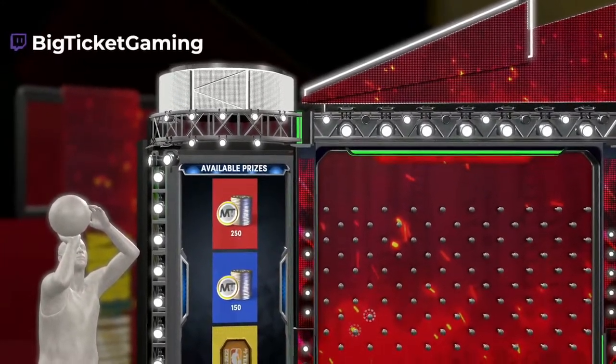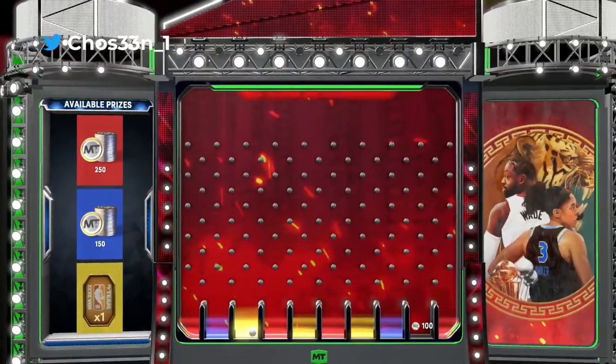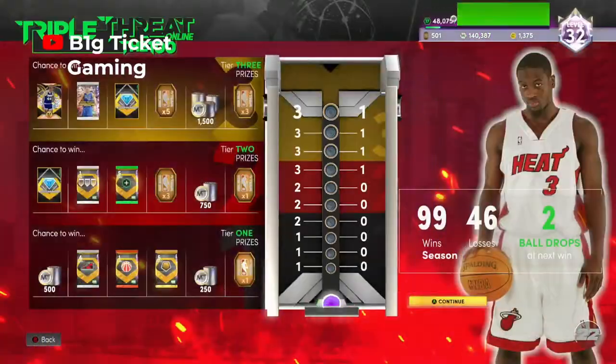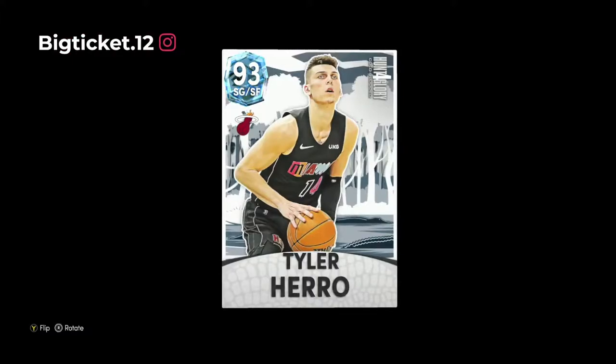One word to describe this card is fun, and another is explosive. If you're a Tyler Herro fan, definitely cop this card — you will not regret it. I give him a 9.2 out of 10. He comes with all the badges you need: Clamps, Intimidator, Interceptor, Limitless Spot-Up, Chef, Stop and Pop. His defense is a little lackluster but if you can get past that he's gonna be elite. If y'all enjoyed the video don't forget to like and subscribe — y'all stay blessed, peace.